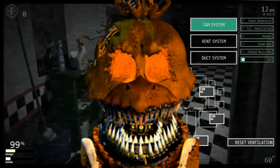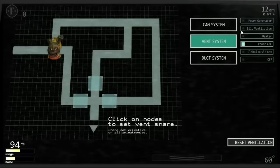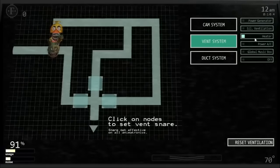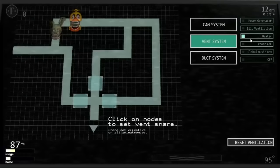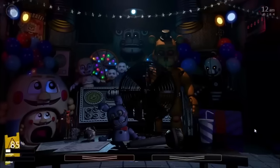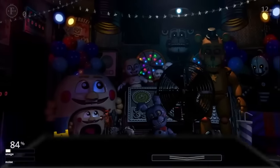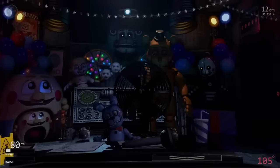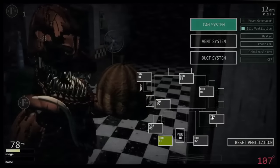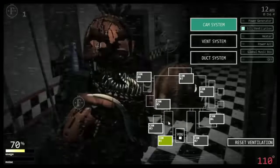Jack-O-Chica is the first animatronic directly affected by temperature. When the office reaches 90 degrees or higher, her manifest level starts to increase by (AI level × 2) for every second the office remains at 90 or above. Once her manifest level reaches 500 — taking anywhere from 4 minutes 10 seconds to 12.5 seconds depending on AI level — she will attack. If the office is below 100 degrees, shutting both doors will decrease her manifest value by 10 every frame, down to a minimum of -50. Over 100 degrees, closing doors does nothing. Keeping the office below 90 degrees is the best way to avoid any interaction with her. She cannot be disabled using the death coin.